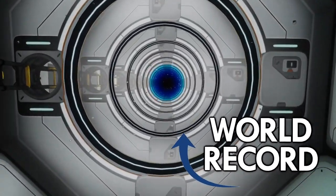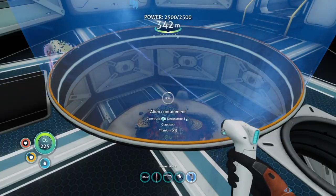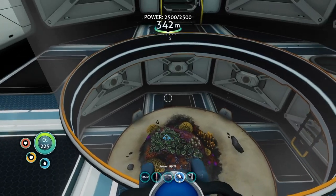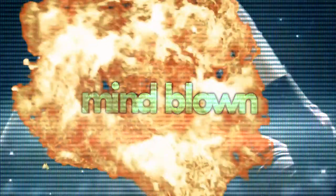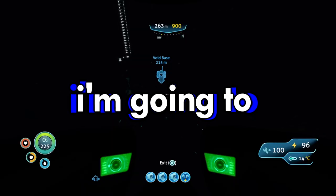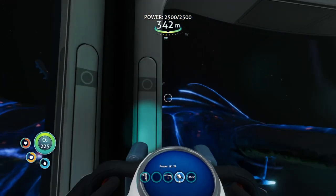Today I will be attempting to build the largest alien containment in Subnautica. Alien containments are like giant aquariums, and if you build one on top of the other, they connect and become one big aquarium. So in order to build the tallest one, I'm going to have to go to the bottom of the void and start stacking these aquariums up from there.